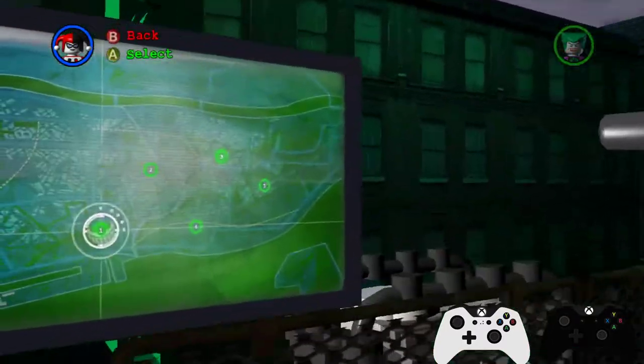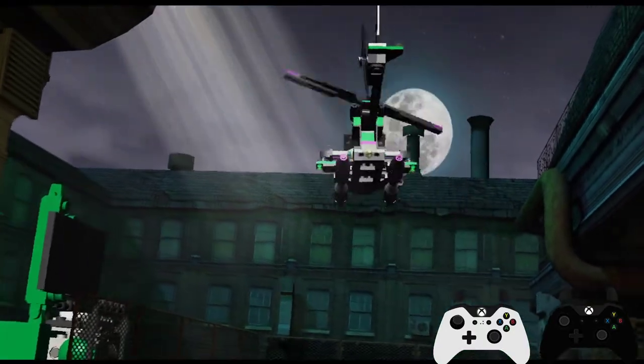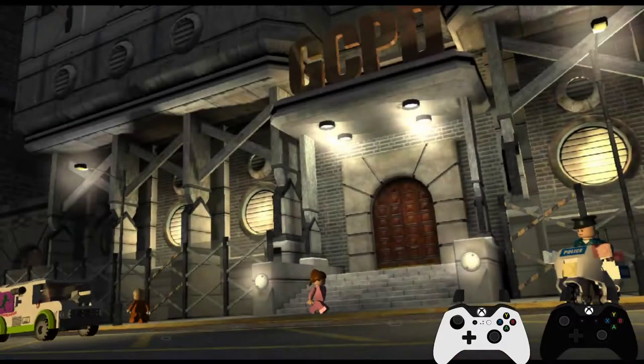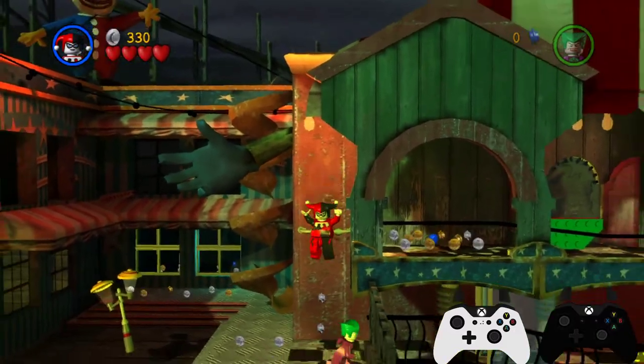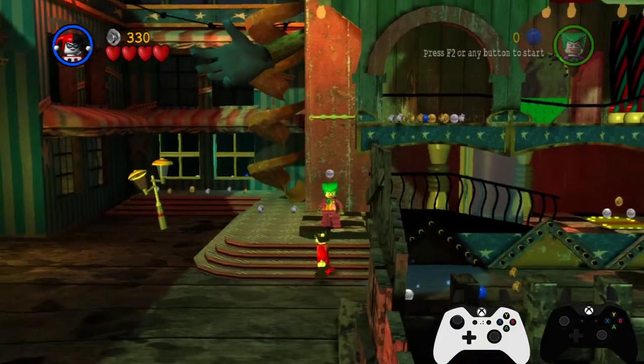Hello everyone. Here is a consistent setup for the puzzle skip in 6-1, which generally saves 15 seconds if you kind of wing it, but with a consistent setup you can get it really every time. What you need to do for this is pause buffer, so that loses you 3 seconds, but still 12 seconds is a nice time save.